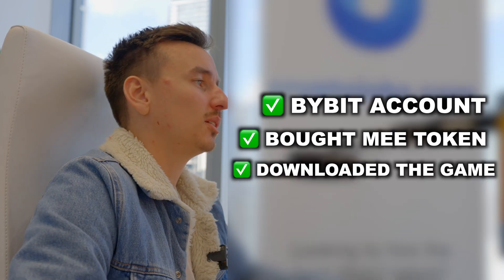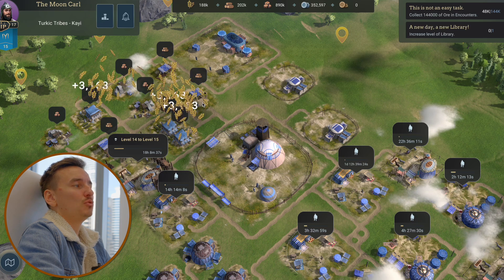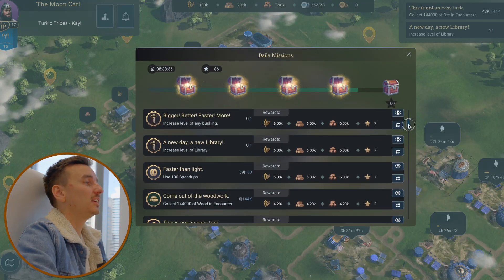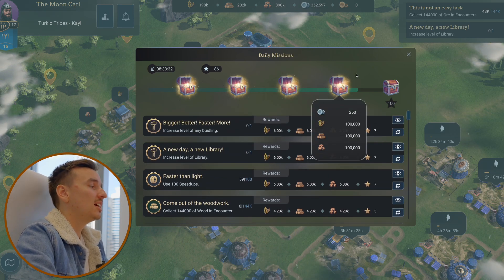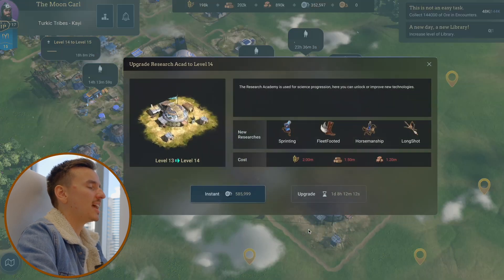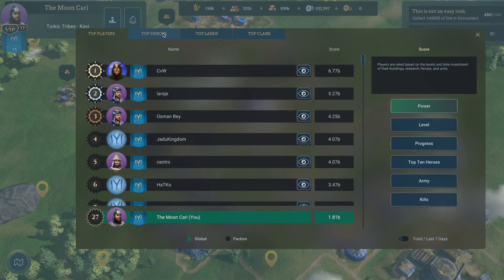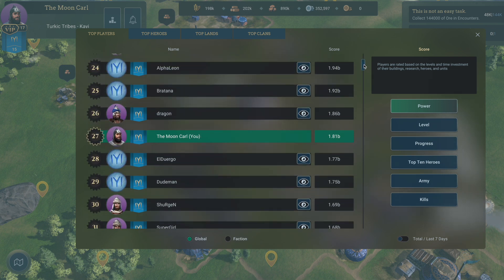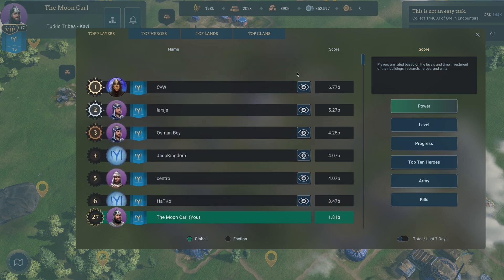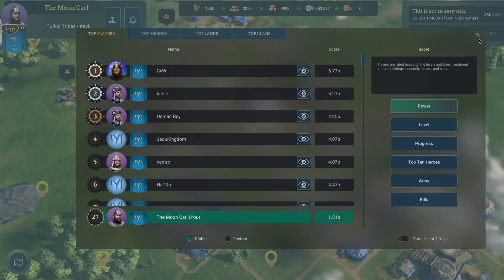There are three main types of tasks in Medieval Empires. First, general tasks involve activities like gathering resources and defeating enemies in the town. Next, daily missions consist of simple objectives such as killing invaders or collecting resources, or more involved tasks following a short storyline. Lastly, story missions revolve around building and upgrading structures, training units and heroes, fighting battles, and healing units. In the game you also have a leaderboard where you can see all the top players and clans.